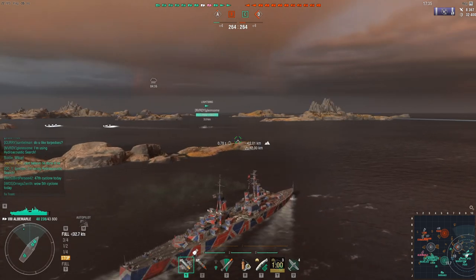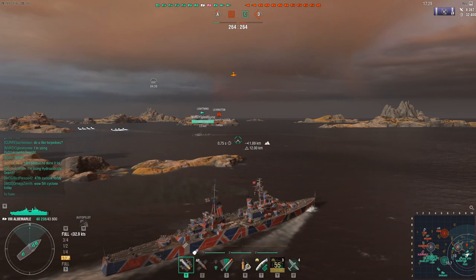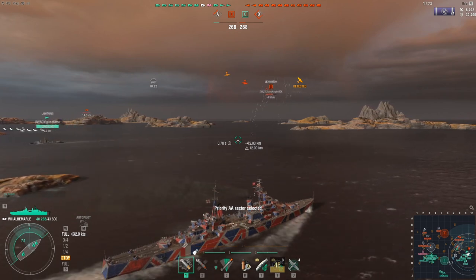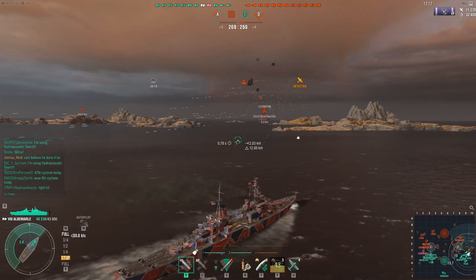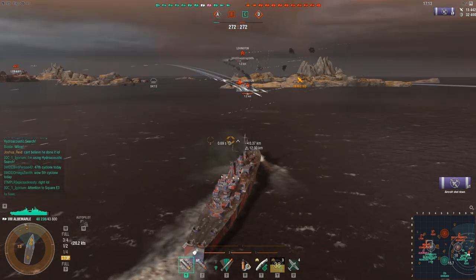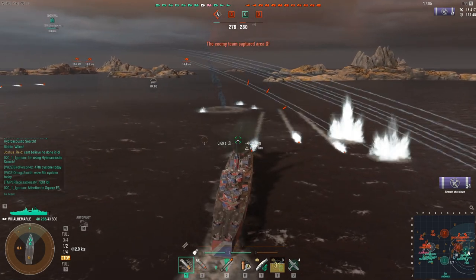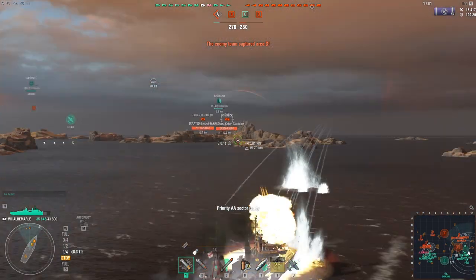So its first set of torpedo bombers are coming in - it's a Lexington. As you can see my AA is pretty potent already, but I'm not using my defensive AA. Even without it the AA damage is racking up quite quick, and with the manoeuvrability as it is I'm able to dodge 2 out of 3 torpedoes. I probably should have been able to dodge more but that's my own cock-up. So I start shelling the torpedo bombers.